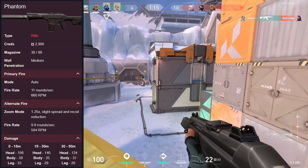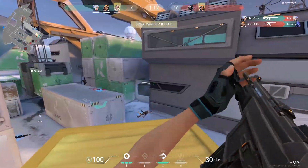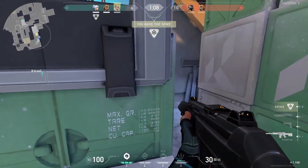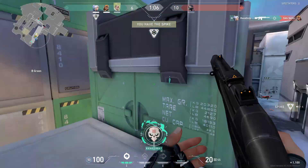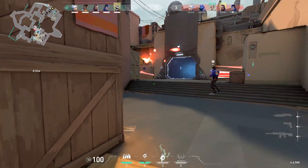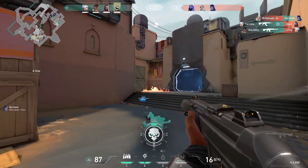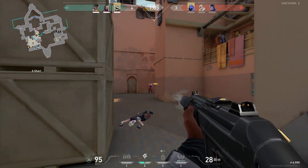The damage amounts will be on the screen now. The Phantom is also a silenced rifle, unlike the Vandal. This means when you shoot, there will be no bullet tracers that your enemy sees. This can be beneficial over the Vandal, since when you shoot through smokes the enemy will not be able to pinpoint your location based on your shots.